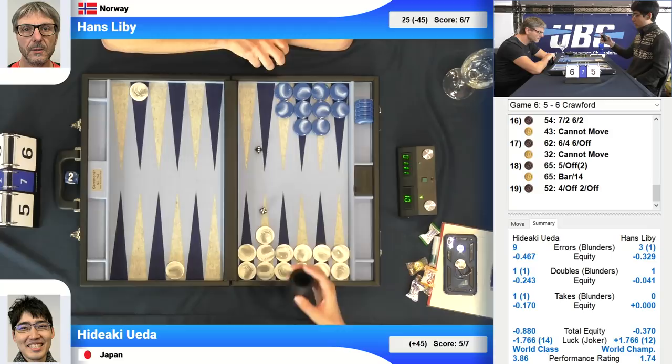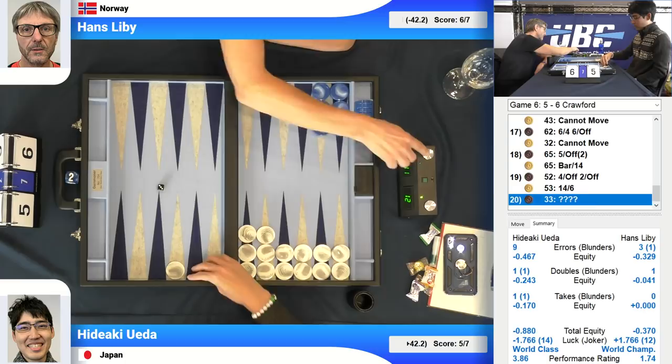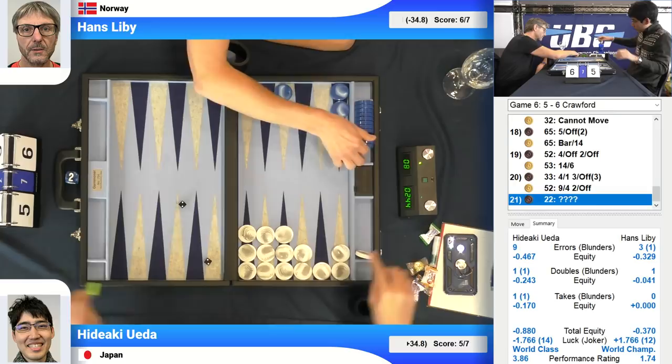This is going to be 2-0 for Hans Lippi — a very strong start for PR. He played so well in this match, outplaying Hideaki by two PR. Essentially, Hideaki needs to outplay him by two PR in the next match. He needs two points. This is a great advantage for Hans. Hideaki needs to win the next match, outplay him by PR, and outplay the average PR too.